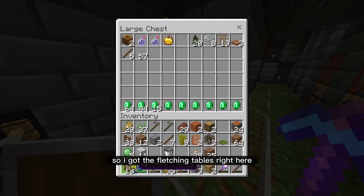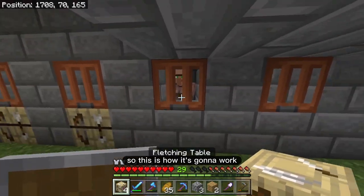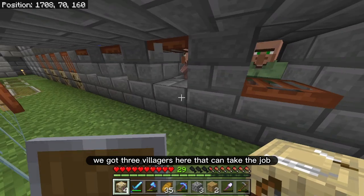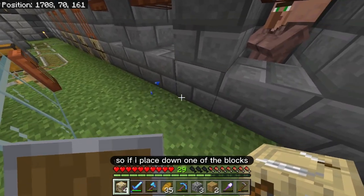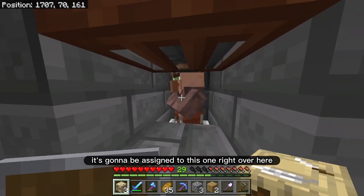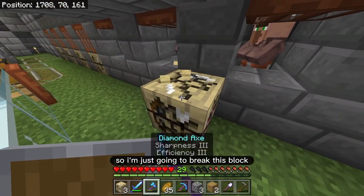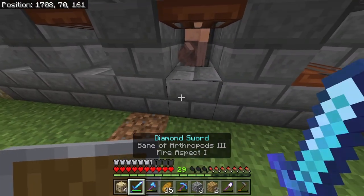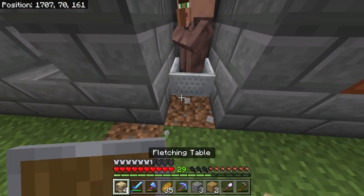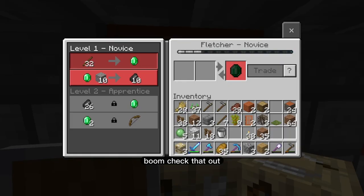So I got the fletching tables right here. This is how it's going to work — we got three villagers here that can take the job. So if I place down one of the blocks, it's going to be assigned to this one right over here. So I'm just going to break this block in front of him and put down the fletching table. Boom, check that out.